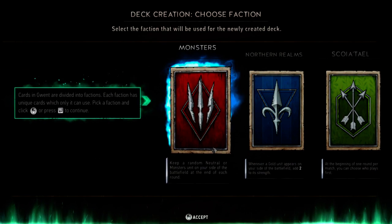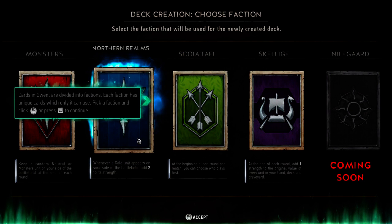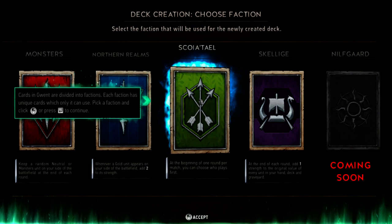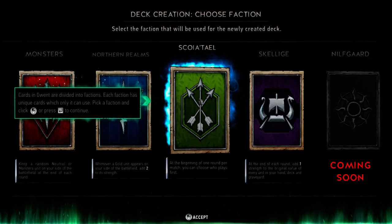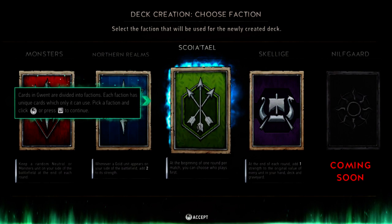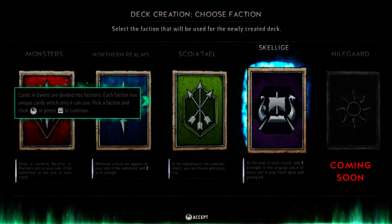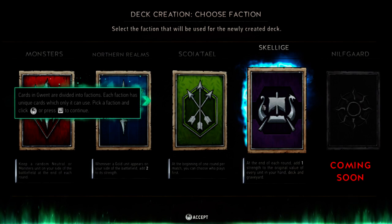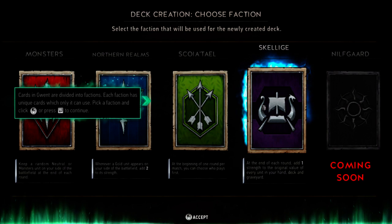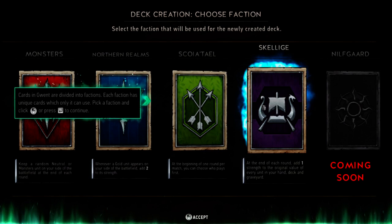What do we have? Keep a random neutral or monster unit on your side of the battlefield at the end of each round — that gives you advantage every round. Whenever a Gojin appears on your side of the battlefield, add two to its strength. At the beginning of one round per match you can choose who plays first. At the end of each round, add one strength to the original value of every unit in your hand, deck, and graveyard. That sounds strong — if I've got five, five, five, they'd be six before the next round. That would make the second round really strong.